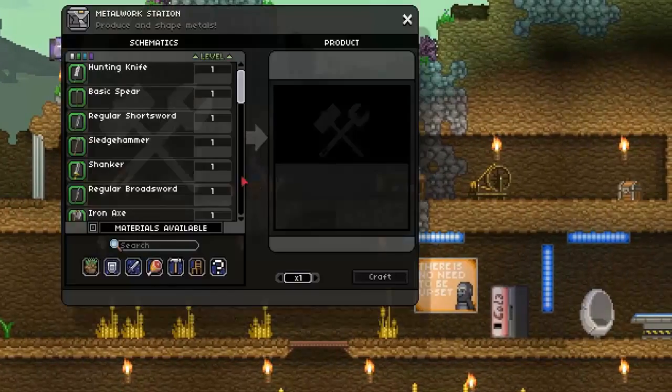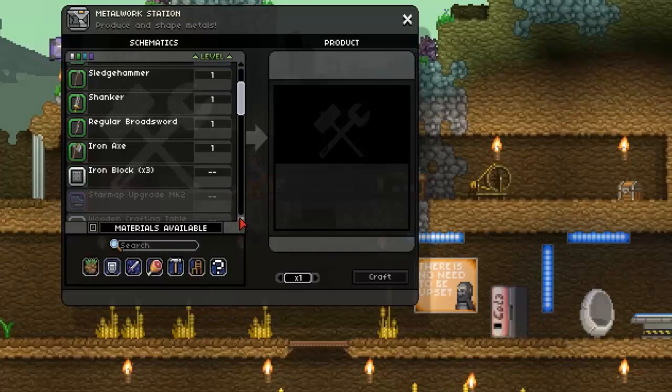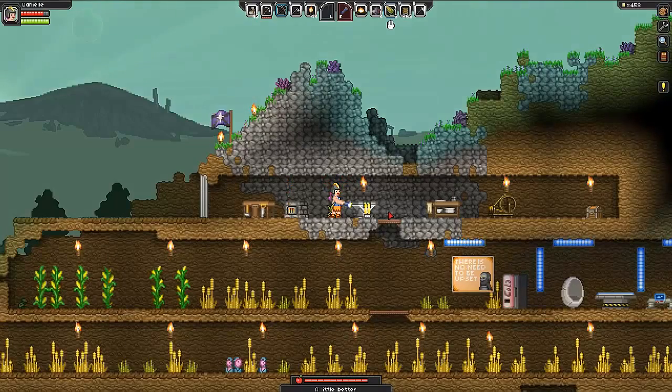Let's see what's on it. That's what we need - we don't have enough pixels. What I did was I killed monsters until I got them. Later on you can make a thing that switches raw ore into pixels. A lot.